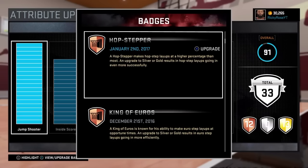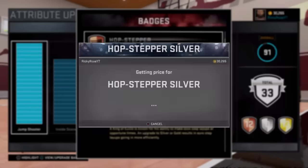To get Hopstepper to silver, you have to pay 250 VC. To get it to gold, you have to pay 500.